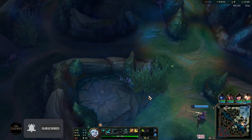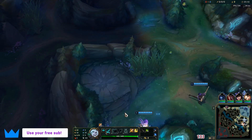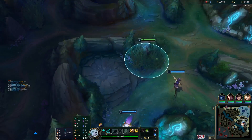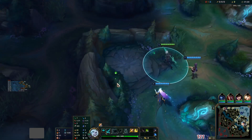Welcome to a new video. Today we're going to be playing some Viego jungle. The runes we're going: Conqueror, Triumph, Legend Alacrity, and Last Stand. We've also got Cosmic Insight and Magical Footwear.